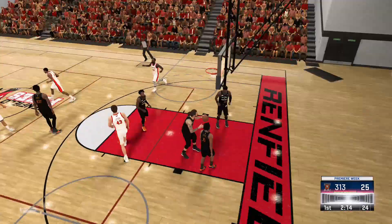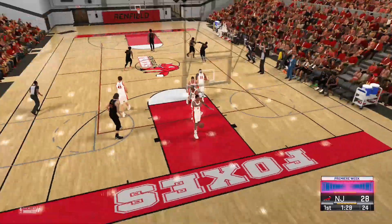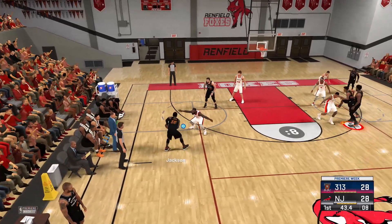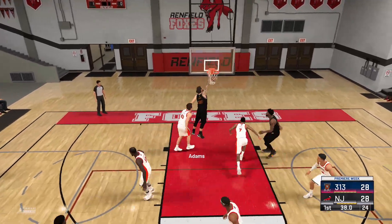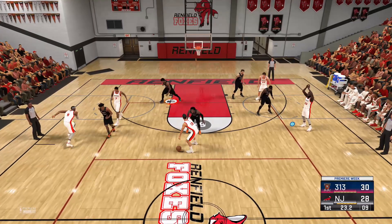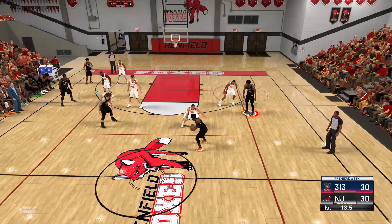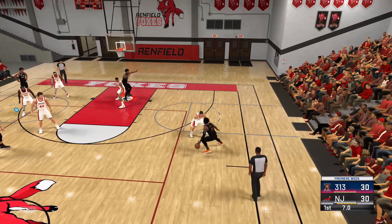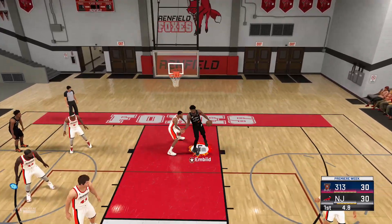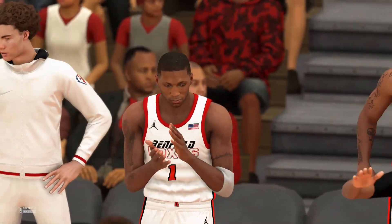Embiid's got 8 rebounds in the game. Nails it from 3 — Steven Jackson outside. Here's Sexton, Adams. Here's Lin, Beverly defending. Now here's Beverly to the paint. Here's Embiid, nails the baby hook as we end the first quarter. They're up by 2, and we'll get things started in the second quarter when we return.